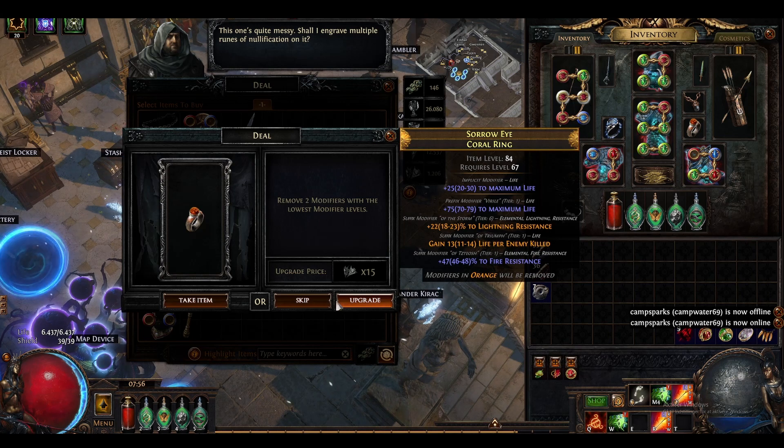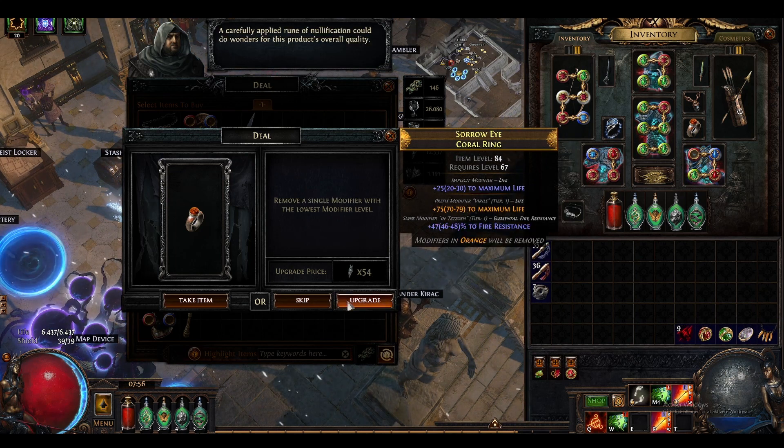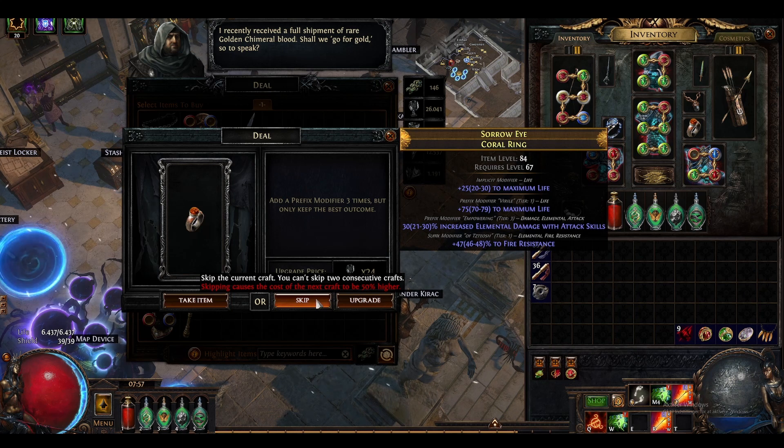Remove these two. Because we really want to get rid of that suffix life where enemy killed. Don't want to remove life. Let's add a prefix - elemental damage with attacks. That's very nice.